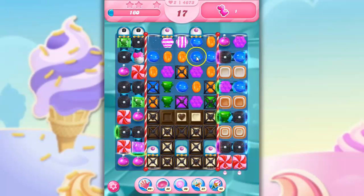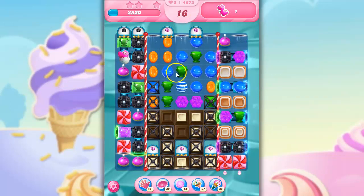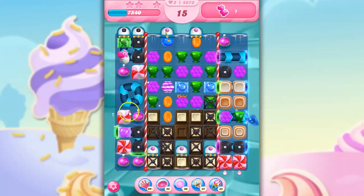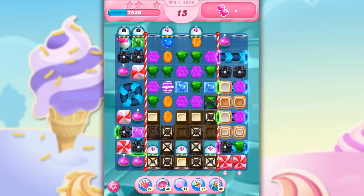Let's make a stripe while we can. I could do a stripe-stripe combo, but I think I'm going to do this instead. I've got some wrapped candies here that may help me. We're using those wrapped candies to take out that frosting. And now I've also got bobbers.